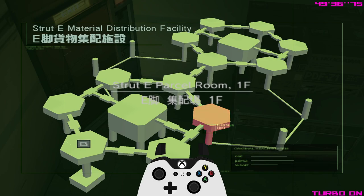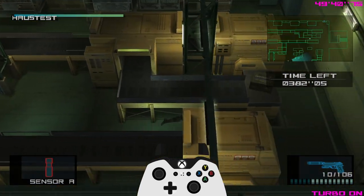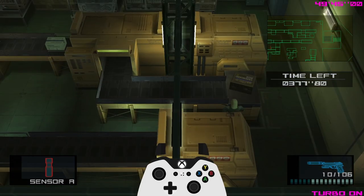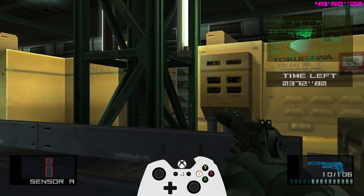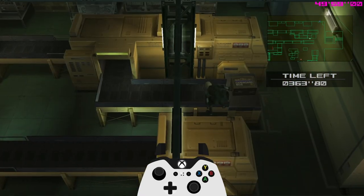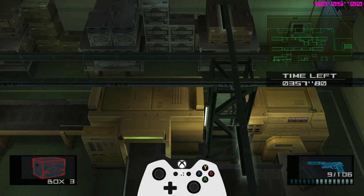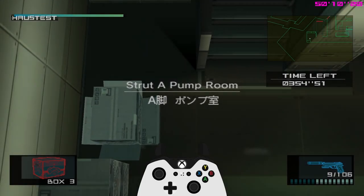Another conveyor belt glitch - this time approaching from the left. Do up to two cartwheels to align yourself. Lean against the wall, look at the red box or use the M9 for alignment. Press triangle, hold slightly forward, then let go as early as possible - or with good movement, go forward then immediately turn left. You can equip box three and walk right, or do a cartwheel and equip box three during the cartwheel. Either way you're teleported to Strut A - just walk up the stairs.